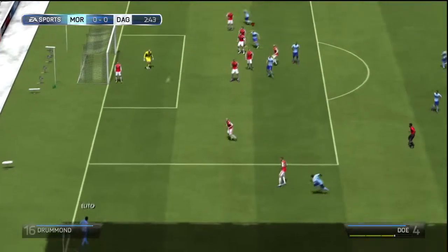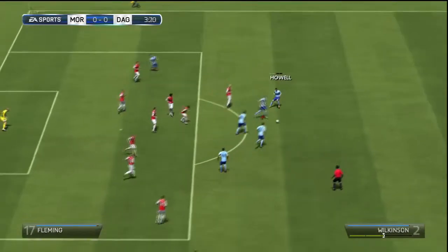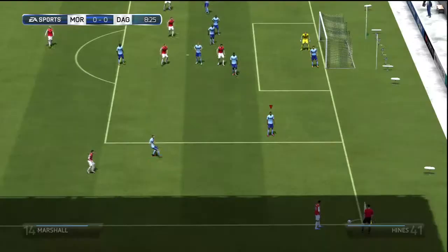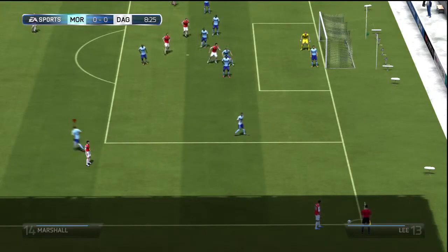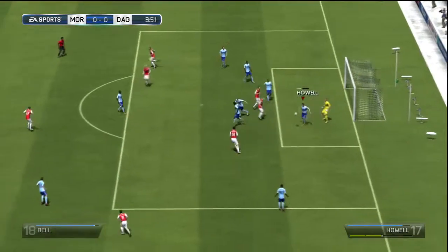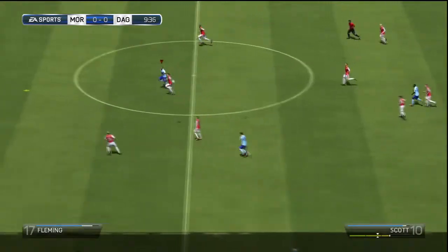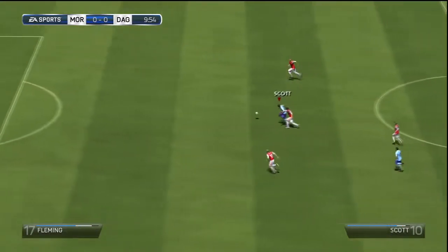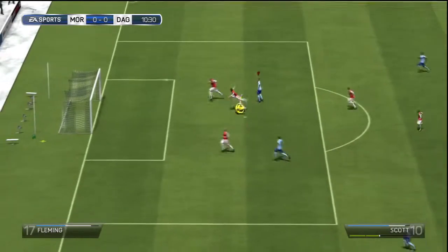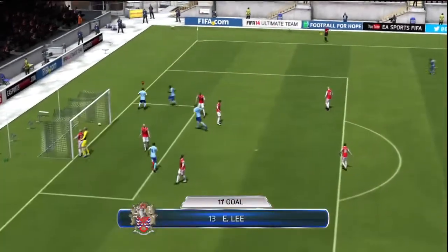Early on we pick up a corner swung in there from Howe, cleared out, but the ball comes out to Heinz and he hits the shot but it was always heading over the crossbar. Morecambe have a corner of their own swung in from Marshall, headed down by Bell but luckily Howe is there on the line to clear it out as far as Lee. Lee plays a lovely ball over to Josh Scott who is bursting behind the defence and is able to chip the keeper — it's off the post but Lee is in there to put the ball into the back of the net.